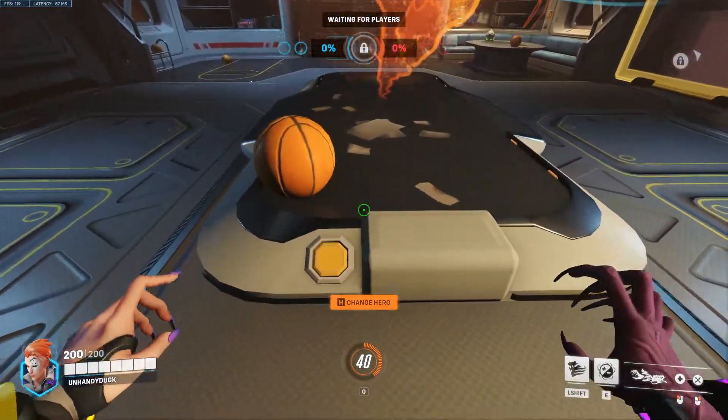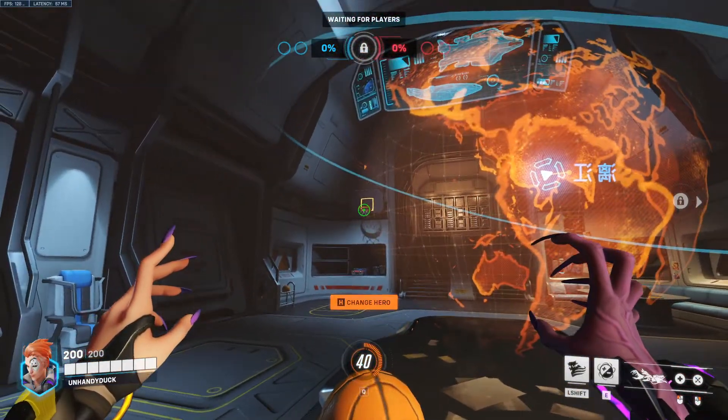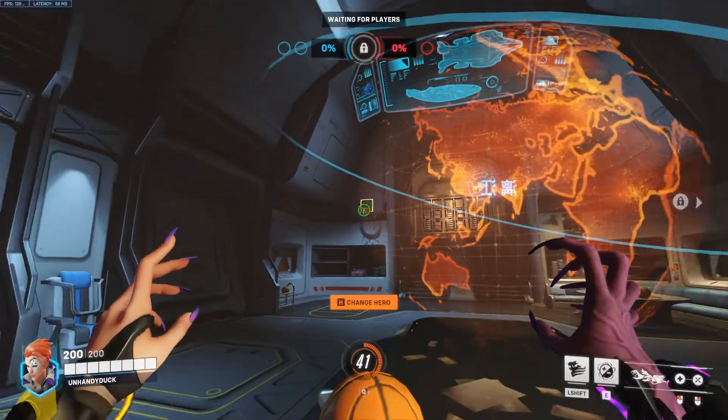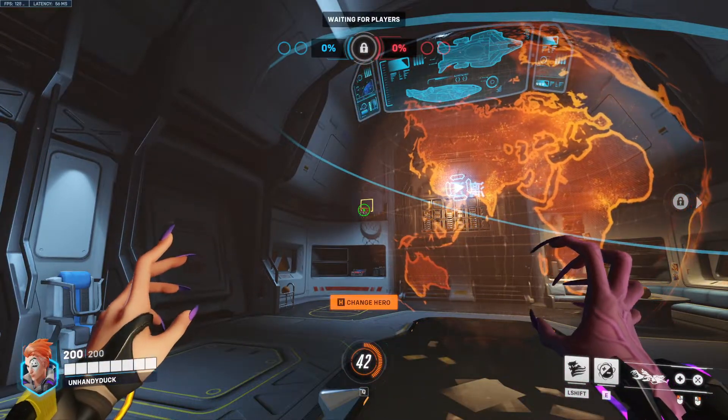Up next is Moira. We're going to walk up, line ourselves up, look up at the net, and then put the center of our crosshair right below the rim. Melee, and that should go in every time.